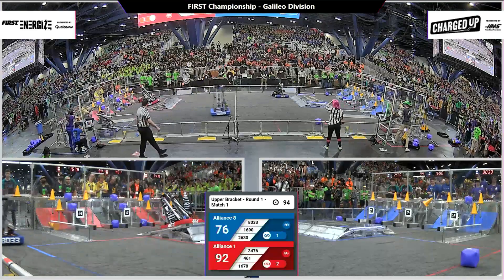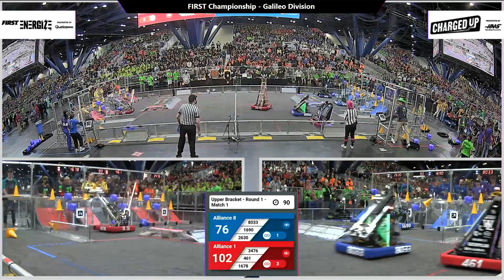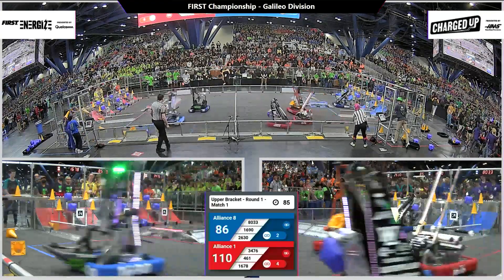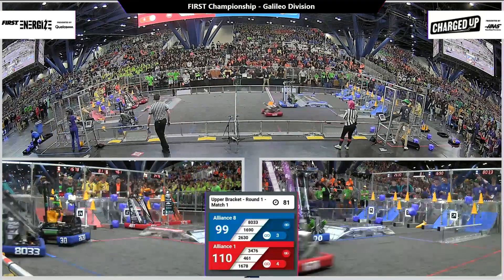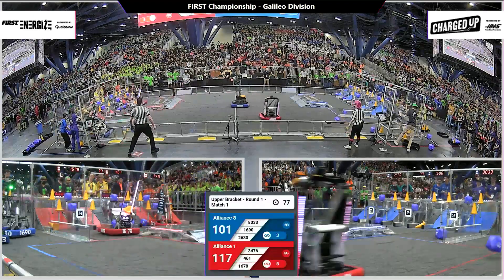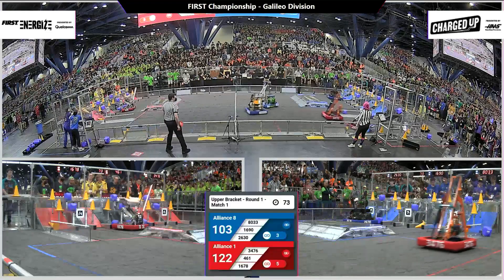461 cube delivered this time to the lower row. Those are worth two points apiece. Red Alliance has three links now. Four links created, Blue Alliance with two. Each link is worth an extra five points added to that alliance's score. Blue Alliance trying to close that gap — it's 103 to 122 in favor of our Red Alliance.